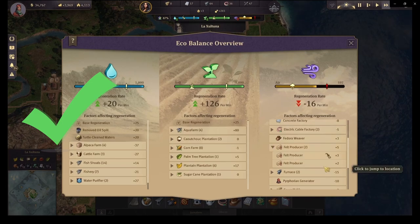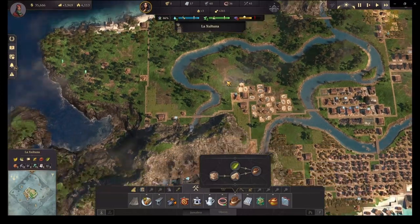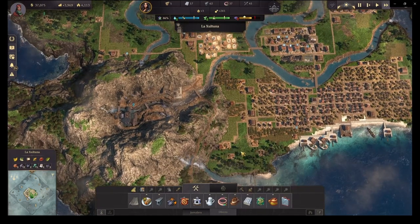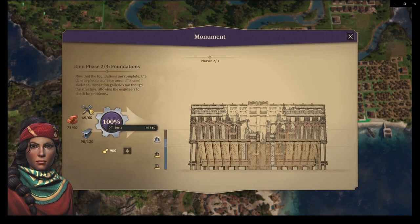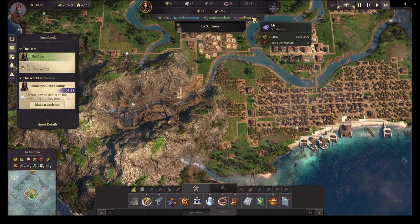Each fell producer will give us a plus 3 bonus on air quality. So if you have five, for example, that's plus 15 — that's non-negligible. It also doesn't take a lot of space, so inside your trade union zone for non-polluting items you can fit a few of these. That's one of the key elements of how we're going to battle the air quality impact of our heavy industries.